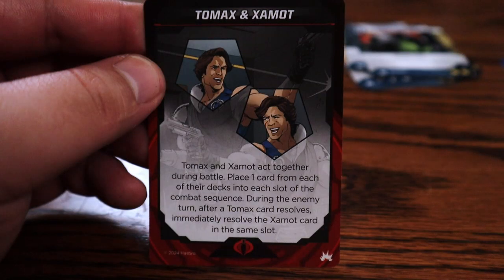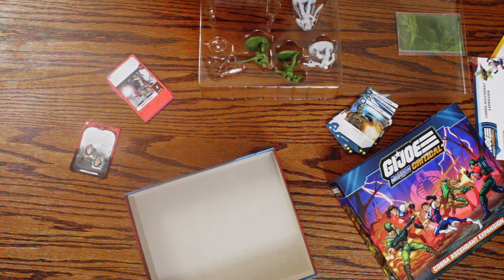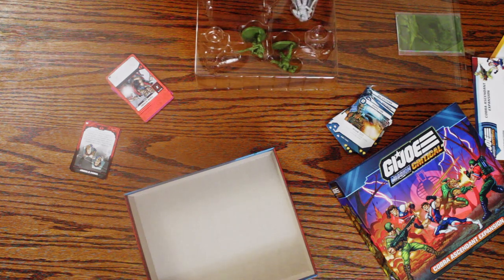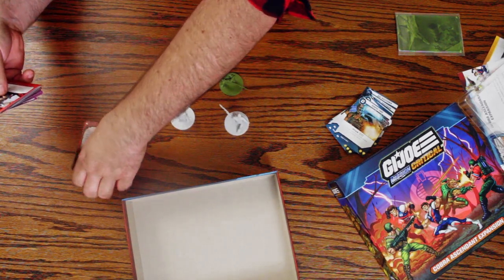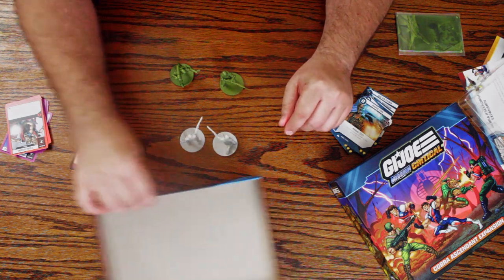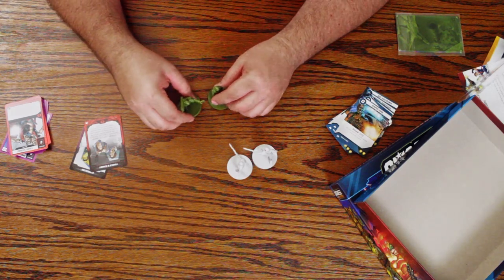So Tomax and Xamont act together during battle — place one card from each of their decks into each slot of the combat sequence during the enemy's turn. After Tomax's card resolves, you immediately resolve the Xamont card in the same slot. The way these guys work is when they're deployed, they're fighting G.I. Joe, and they'd definitely be deployed with troops.